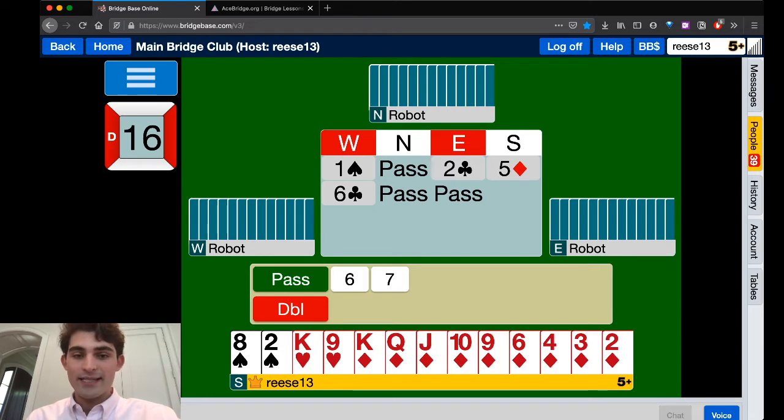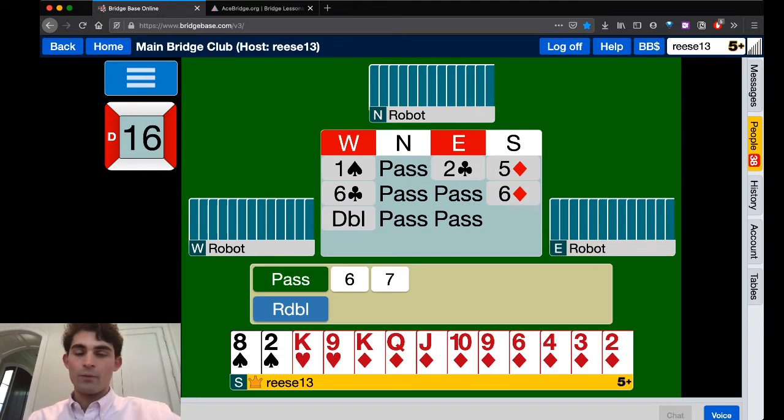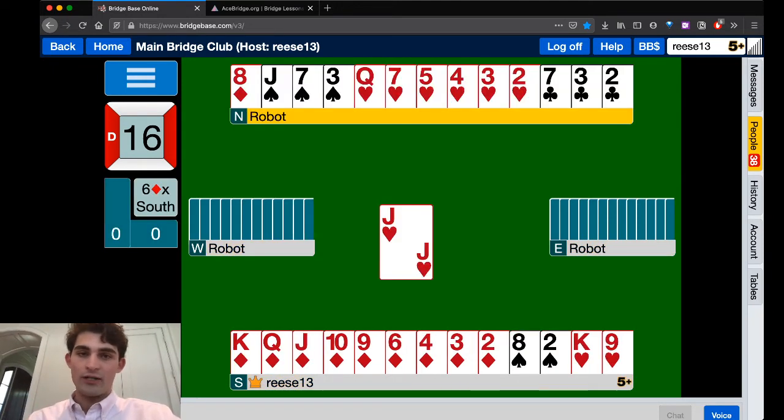I'd rather lose 800 than 1370. We're pretty sure we can't stop six clubs. It seems strange that they would make this bid rather than safely doubling us in five diamonds unless they had a very strong reason. We don't see much defensive value in our hand — just that king of hearts. It looks like it might give us a trick on defense, and we can't count on partner for much in this auction.